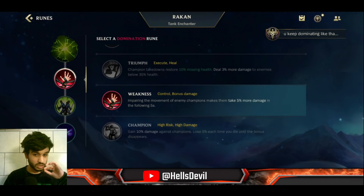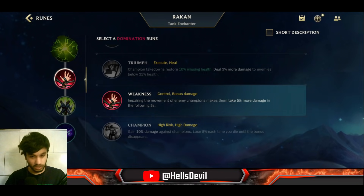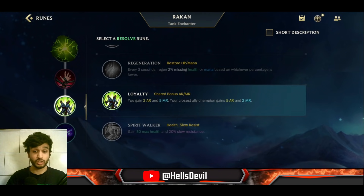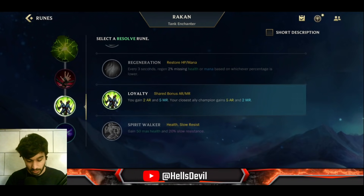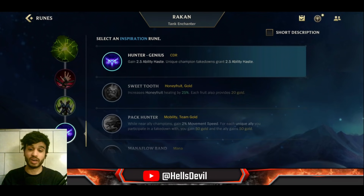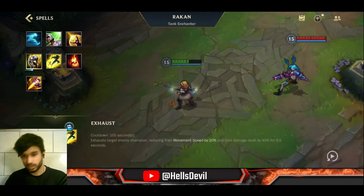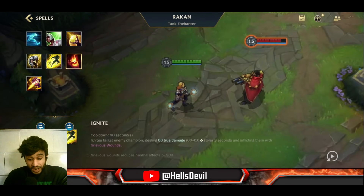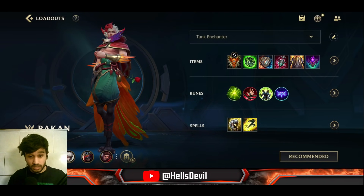For the second rune, take Weakness — when you knock up an enemy with your second ability, they take 5% more damage for five seconds. After that, take Loyalty, because your third ability brings you close to allies constantly. As the last rune, Hunter Genius gives ability haste, which is great for lowering your ultimate's cooldown. For summoner spells: I personally like Exhaust to shut down the enemy ADC when I go in, but you can run Heal for a more defensive style or Ignite for ultra-aggression.